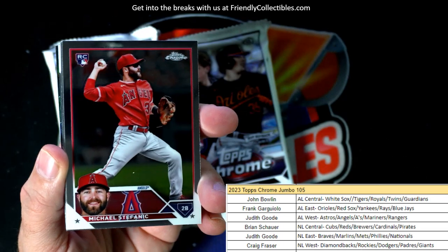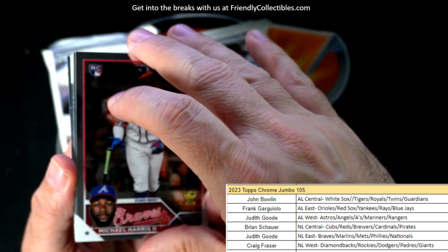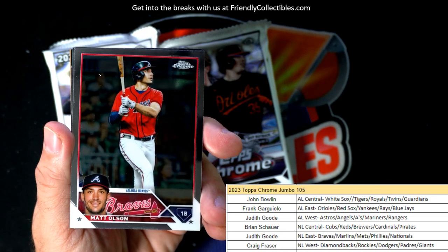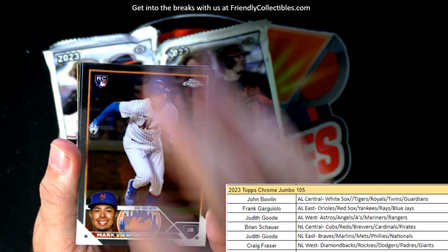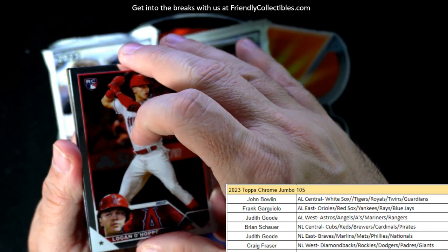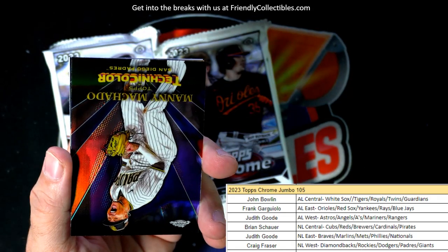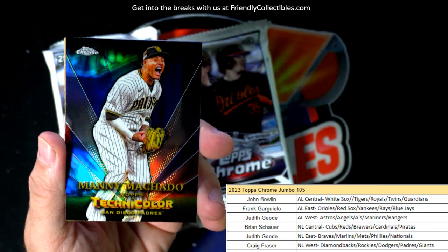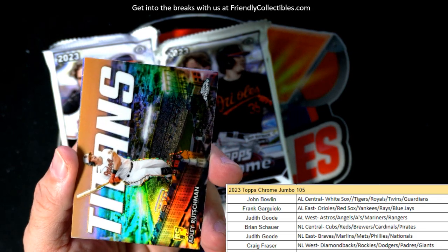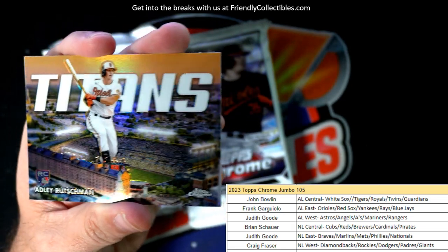Jacob deGrom, Michael Stefanik, Edwin Diaz, Michael Harris, Max Fried, Matt Olson. Buxton, Logan O'Hoppe. And then we got another Technicolor here — Manny Machado — National League West, going to Craig F. And here's a Tatis Adley Rutschman rookie card refractor — Frank G — nice Adley right there for you man.